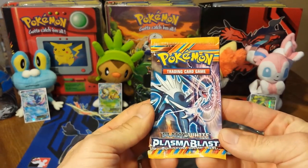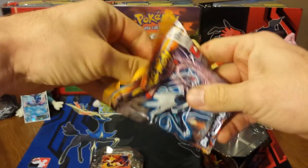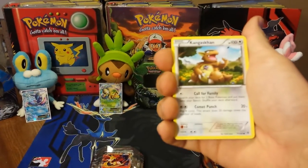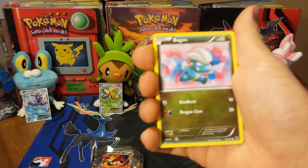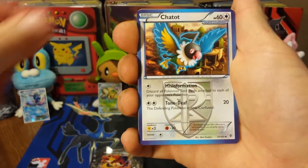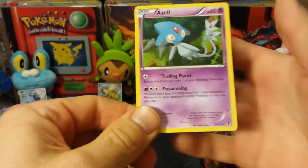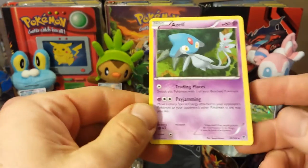We'll go on to the Plasma Blast pack. It sure would be nice to pull the Genesect to go with the Virizion — that would be amazing. In this pack we've got a Kangaskhan, a Snover, Machop, Bagon, Laravesta, Chattot, Duosian, Porygon 2, a Reverse Ursa Ring, and for the Rare — an Azelf. Azelf! Still legendary, but it was the most nerfed legendary in the game.